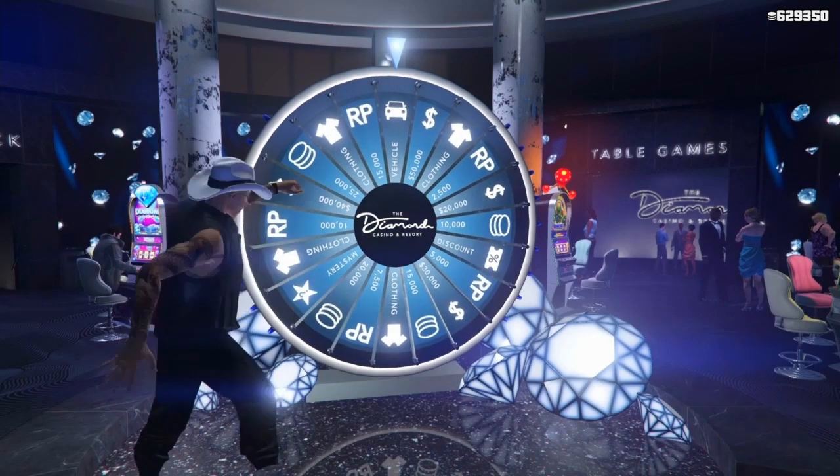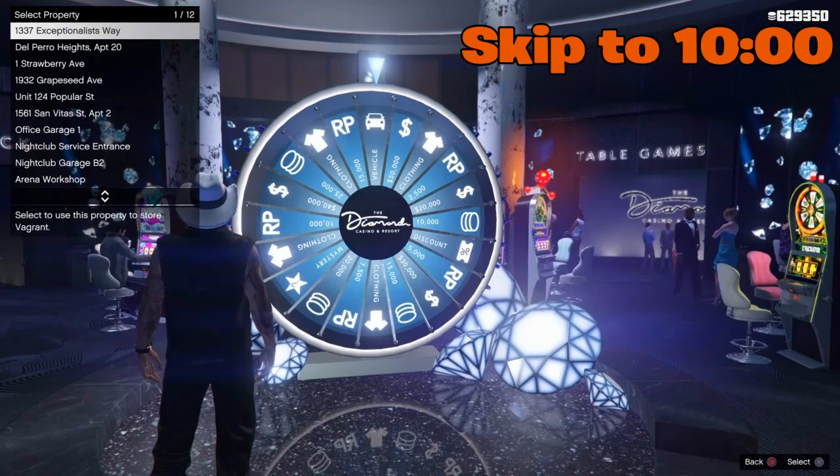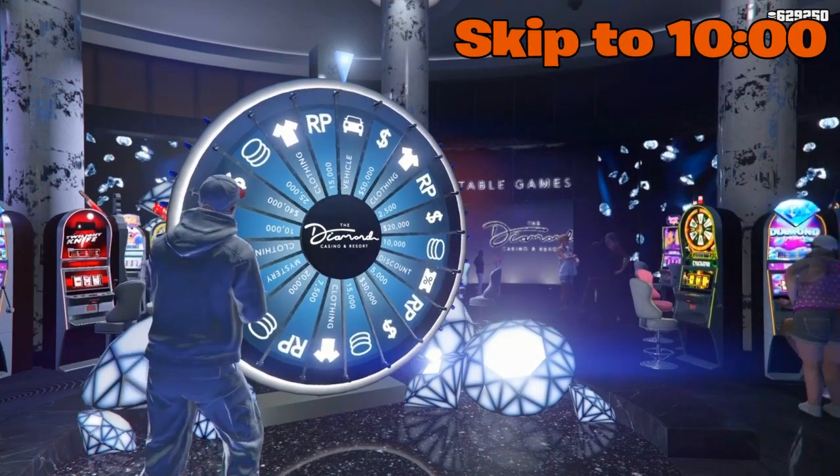So if you already know how to get the white joggers, or if you're a long-time sub you might already know this glitch, or if you already have them, skip to the timestamp on the screen right now — that's where you're going to see the outfit tutorials, or if you're just interested in that, go to that timestamp.